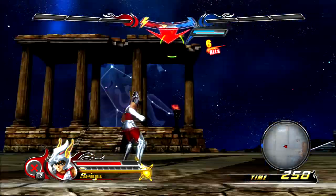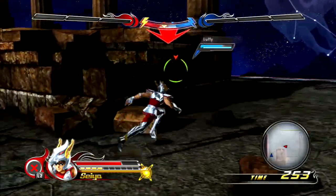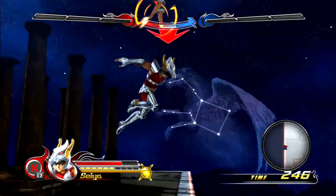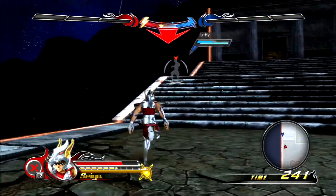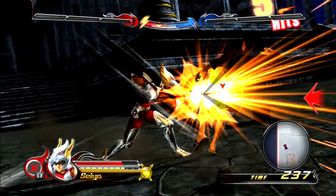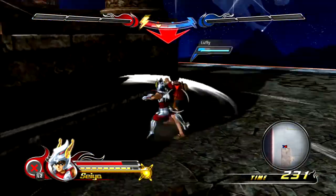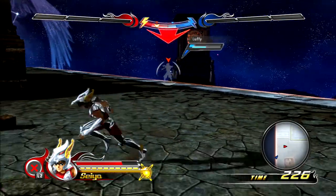That's square to triangle. I think what I did a second ago was actually his air combo with the square button, but I'm not 100% sure, I'll double check that later. That's triangle to square. Actually, I need to do the full triangle combo — that's the full triangle combo, just knocked back. So his triangle to square is a launcher.